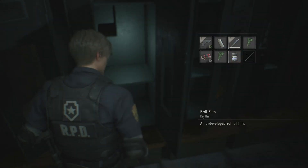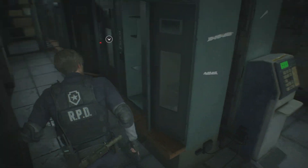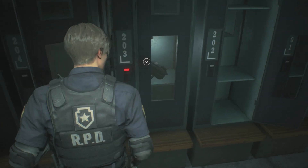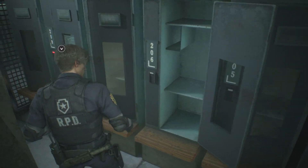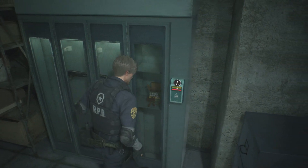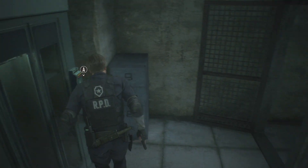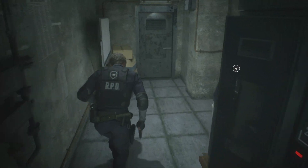Roll film - we need this, cool. Let's check these other lockers. Locker 203 has a bag which will expand our inventory space, but we're missing a two key so we can't open any of those lockers on the second floor. And we need a key card to get in there which we don't have. So that'll be out of our reach for now.